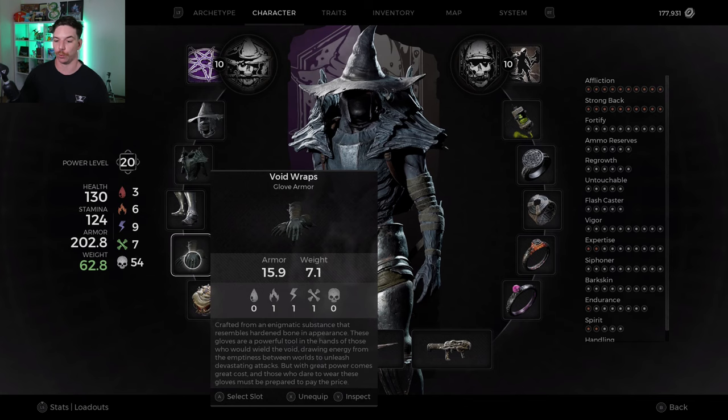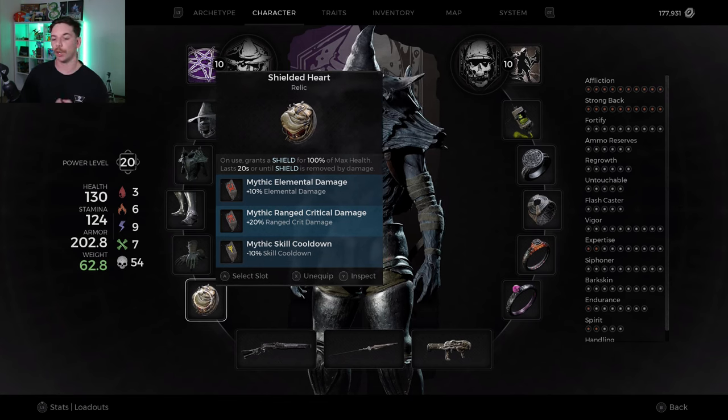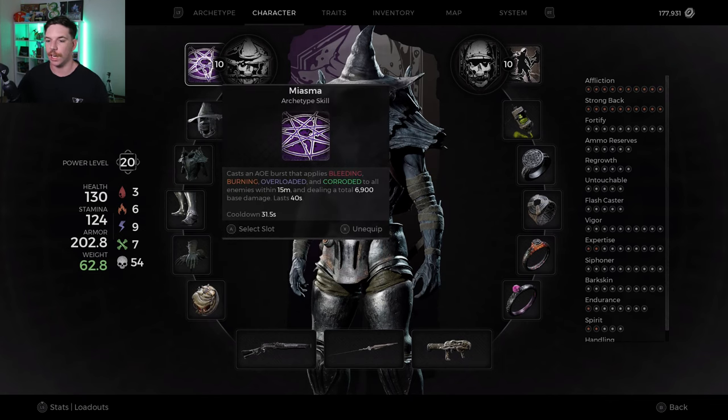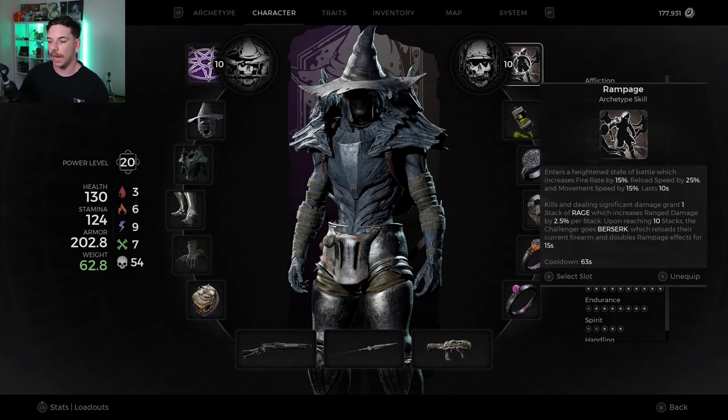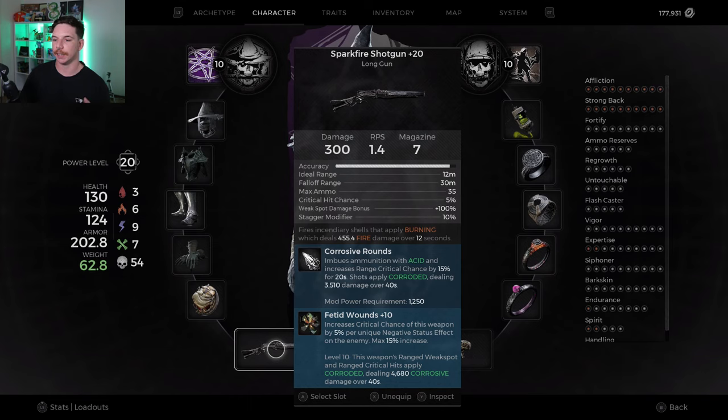For armor I'm wearing Zealot's Hat, Void Capris, Leitmark legs, and Void Wrap hands. For the shield I've got Shielded Heart for more defense. I have increased elemental damage and increased ranged crit damage — I was playing with mod damage but ranged crit pulls ahead slightly since we use our shotgun more than mods. We also have negative 10% skill cooldown to help get Miasma back, which is on a 32-second cooldown, and to get Rampage back a little quicker.